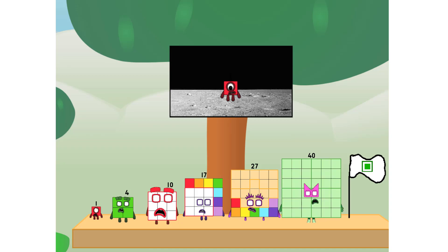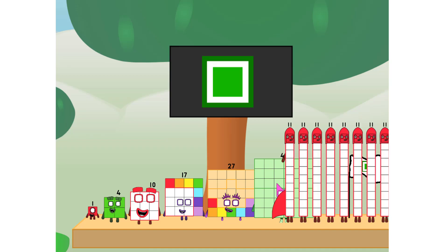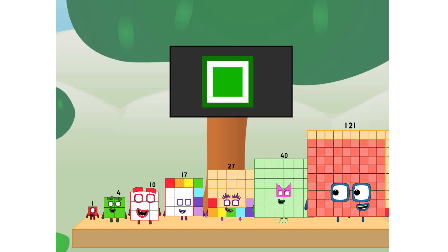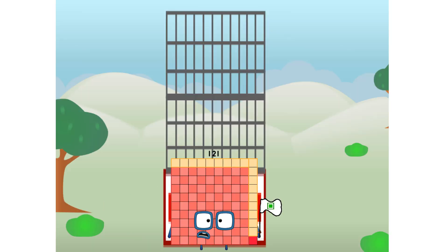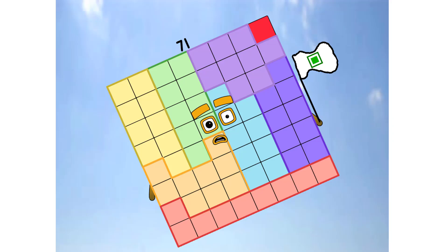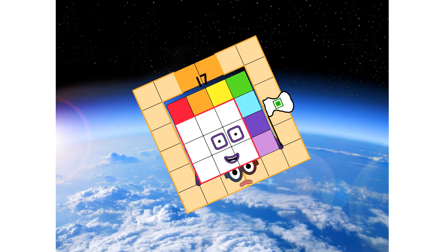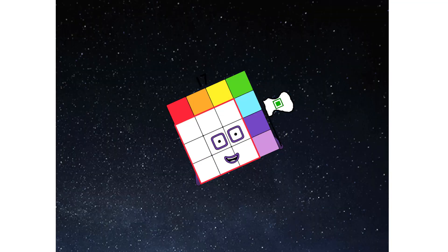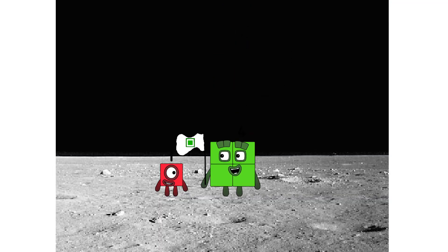Number land, we have a problem. I forgot the flag. Don't worry, little one. I'll take care of this. One, number 51. And I promise — no rockets. Square power only. Achoo. Achoo. Achoo. Hello. Looking for this?